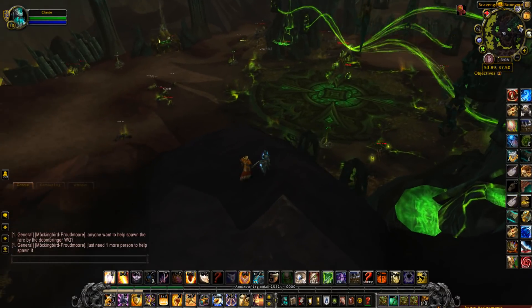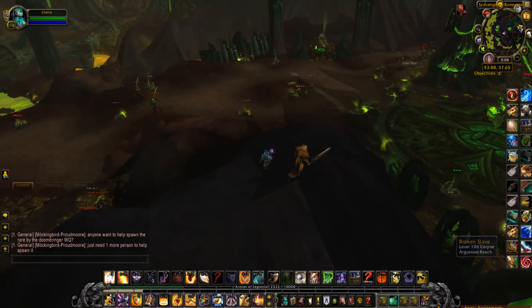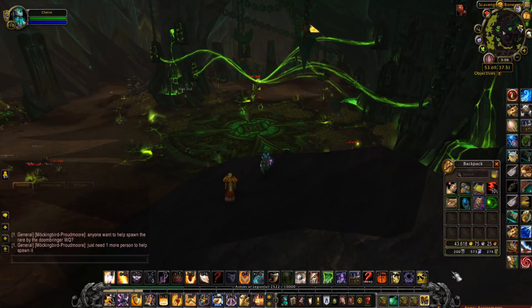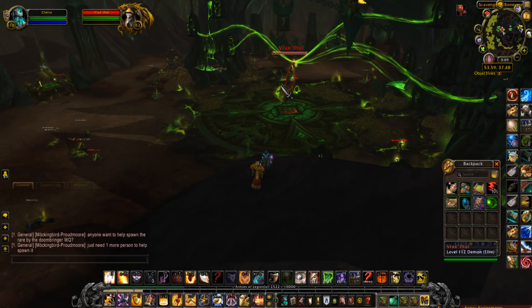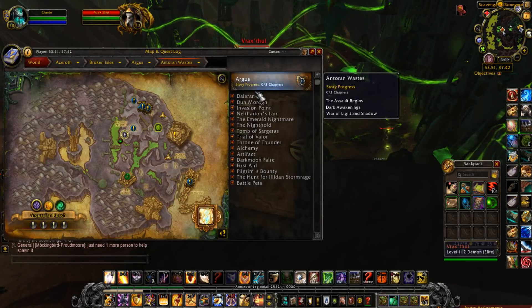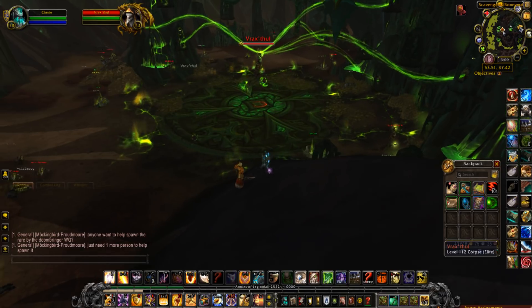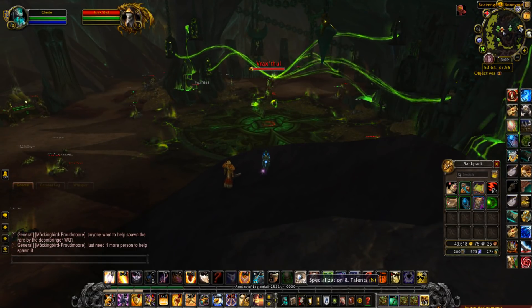To start getting the items required to summon the Many-Faced Devourer, you first have to collect this item called Call of the Devourer. This guy right here seems to have a 100% drop rate, or maybe just rares in general — just randomly kill anything in this area and it seems like you'll pick it up after a few kills. Get that, and then we'll head to each location.